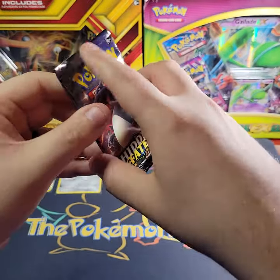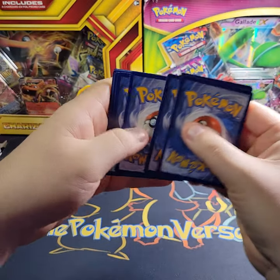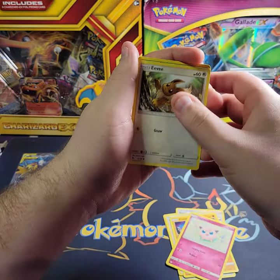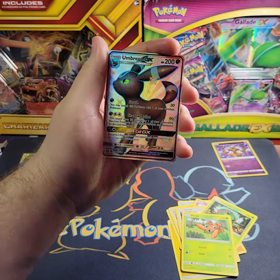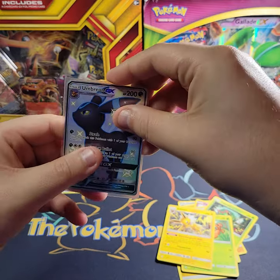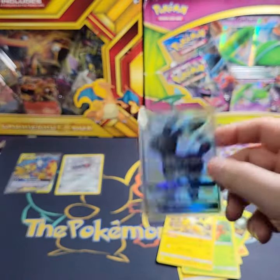Alright, last pack — smash that like button, wish me some luck. I want more, I don't want to end there. Let's end on fire — my goal is a full art shiny, don't even care which one. Two, three, four, just any full art shiny, come on let's go! Misty's Determination, Pokemon Center Lady, Brock's Suggestion, Cubone, Jigglypuff, Eevee, Caterpie, Paras — and let's go! Umbreon GX full art shiny! That is what we're talking about — let's go! That is an absolute fire pull, absolutely amazing. I will take that all day every day, let's go!